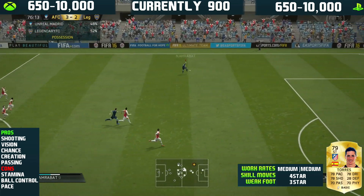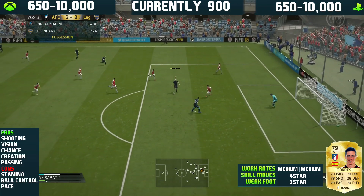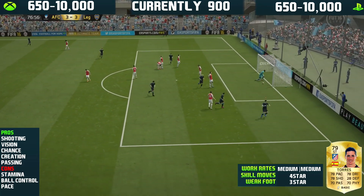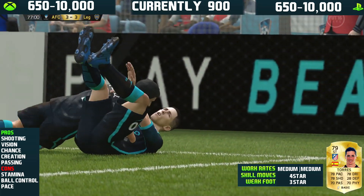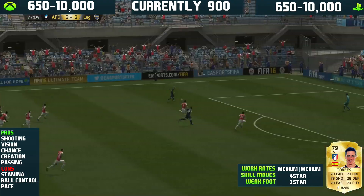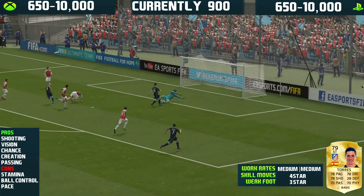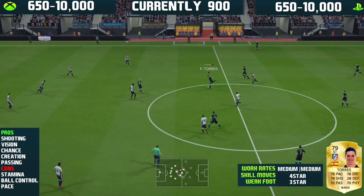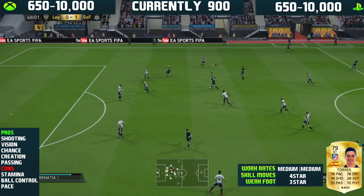Next is his chance creation. What I mean by that is he somehow manages to get himself into positions where he can create a chance or finish a chance. He can drop down into midfield — hence the medium-medium work rates — and stay up front as a striker. While the medium-medium is a bit irritating because he's a striker, I still think it's quite good because he can just find where people are all the time, which is very interesting.